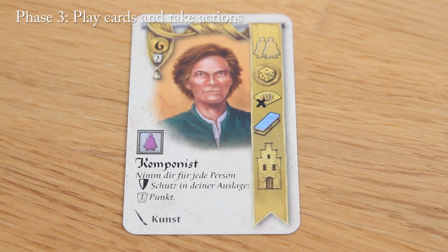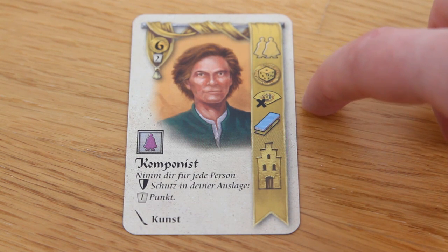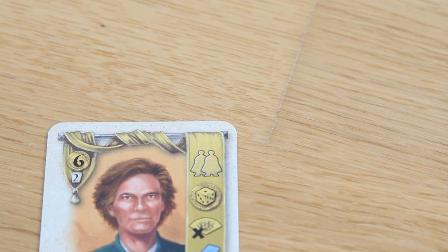Now phase 3 starts, and I think this is the most important part of the game. This is where you play cards and take the appropriate actions. The actions you are allowed to take are depicted on each card. They are: take 2 workers, take florins, remove a threat token, build a canal, build a house, and use the special ability of the person depicted on the card. Keep in mind you can only place a person in your personal display when you have a free house there as well.